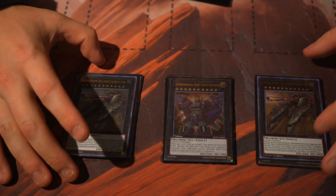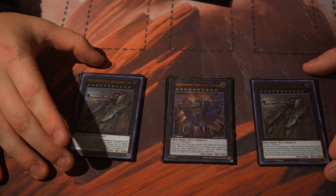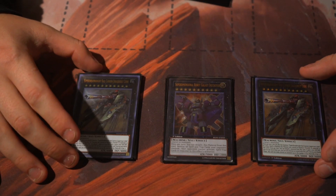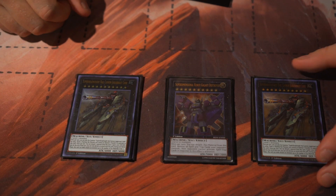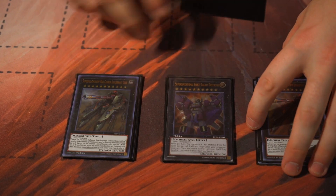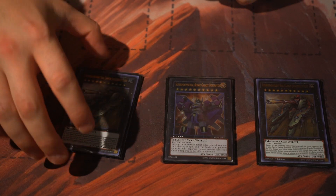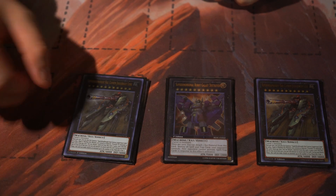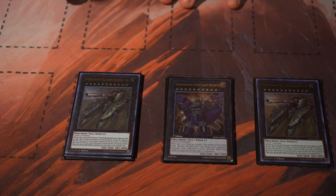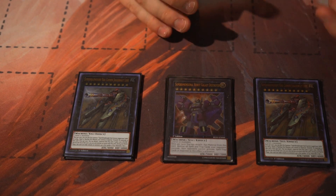The core of why this deck is so good - Super Dreadnought Rail Cannon Juggernaut Liebe, which means 'love' in German: the ultimate OTK machine. Detach material, it gains 2000 attack and can attack up to the number of materials plus one. With one material you attack twice, making it 6000 attack. If you detach your material, Derrick Crane pops their monster, you inflict 2000 with your Gustav, then hit them for 6000 - that's 8000, that's your OTK. I only run two because it's recurrable.